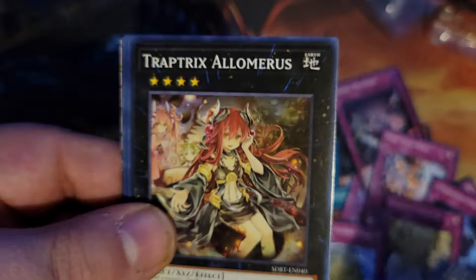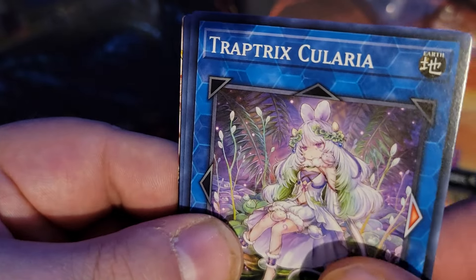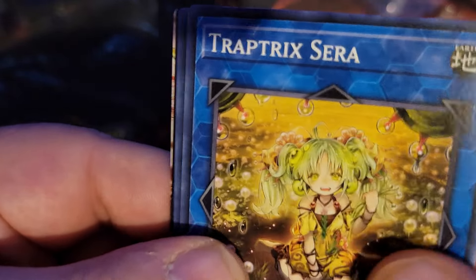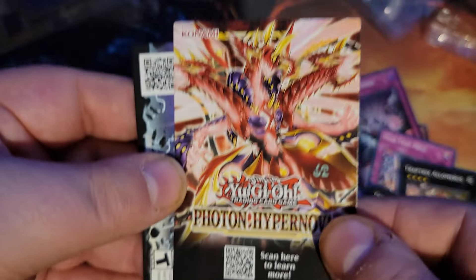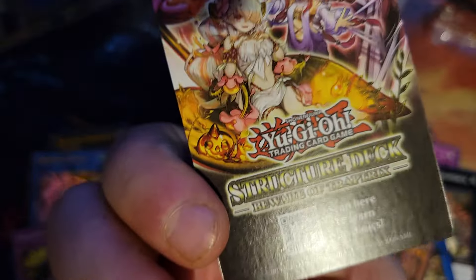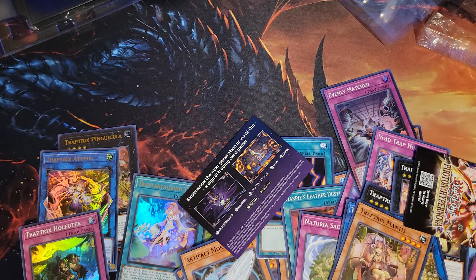We got Trap Tricks extra deck monsters: Folflecia, Alamiris, Kularia, Sarah, and Trap Tricks Mantis. There's a Master Duel advertisement for a new set — the structure deck. Very cool! Don't forget to like and subscribe, guys. Hope you have a great day — peace out!